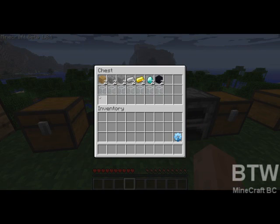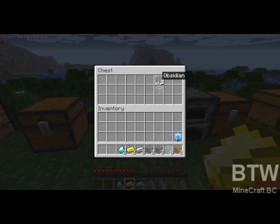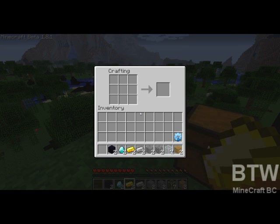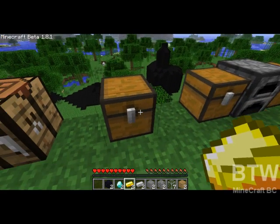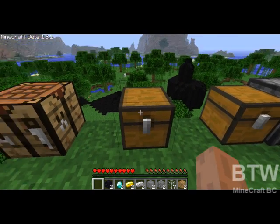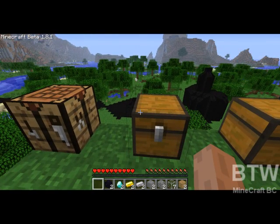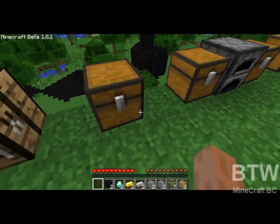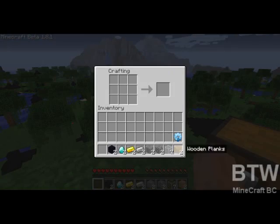We'll move on to the pipes. The pipes are what, when you're using a quarry or a mining well, transfers the stuff that's being mined up to a box — a regular box like this. When I get to that point, I'll show you, but they will transfer the items.